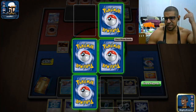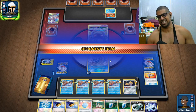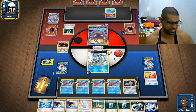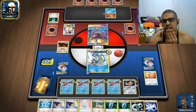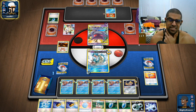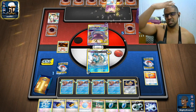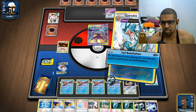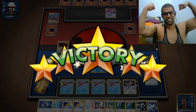Gyarados, give it to him! There's been talk about needing another Choice Band to reach big numbers — not needed now. He's playing Koffing, Horror House? What are you doing? The fact that he's playing that makes me think he might have some sort of bench clear, although even if he clears the whole bench — that's five prizes. Man, we just hit 270 with a non-GX. Koffing's Trick — looks like some sort of poison deck. He didn't attack, we just... gyarados, give it to him, baby!